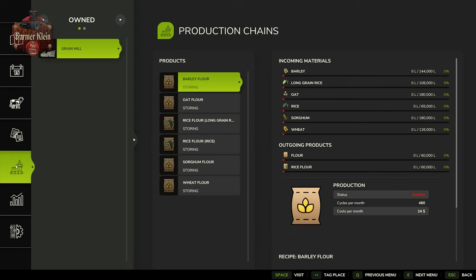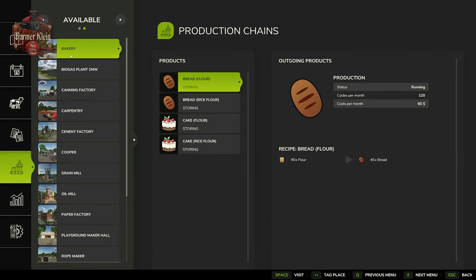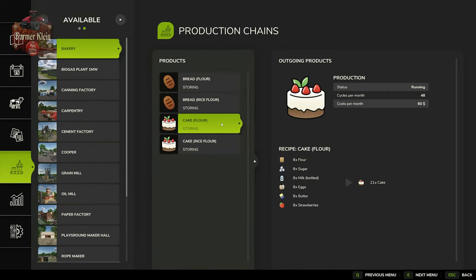If we own the grain mill, we can bring our sorghum in to process it into flour. Flour can then be further processed at the bakery if we own that, or sold at the bakery. If we do own the bakery, we're going to be able to make bread or cakes with that flour. Of course if we make cakes we also need to have sugar, milk, eggs, butter, and strawberries.